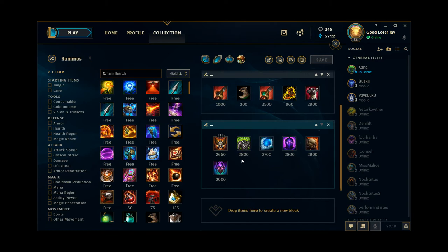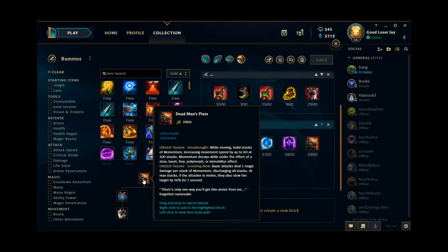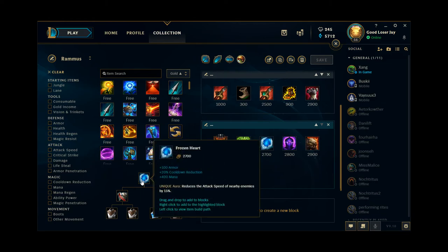Let's dive into my personal favorite tank items for Rammus. Righteous Glory — my god, this item allows you to really catch people off guard. A lot of the time when you play Rammus, you are forced to Q-flash onto people in order to catch them out. Righteous Glory allows you to do that basically without using your flash, which is an amazing resource to have. Dead Man's Plate does similar things — it makes you a bit more mobile and is an awesome default fallback item you can always buy if you don't know what else to get. And Frozen Heart gives you 20% CDR, which is surprisingly significant for Rammus.